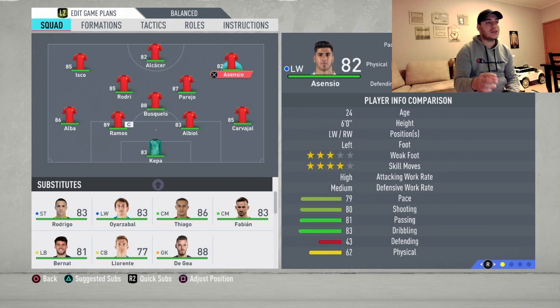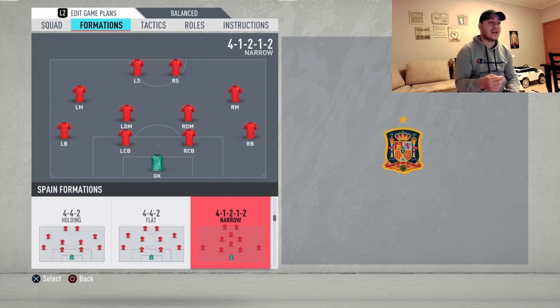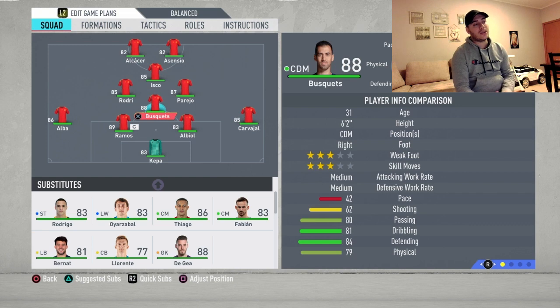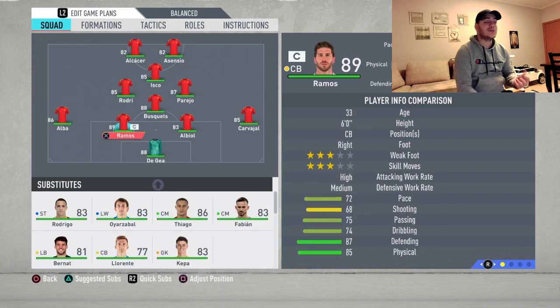The gameplay is gonna be so fast. Pace is not really the matter to this team, but they have a lot of quality and most of them are in the midfield, so you just have to take advantage of that. Formation: 4-2-2-2 narrow. I could not find a better formation and I think it fits perfectly because it's gonna allow you to play four midfielders, and Spain is very good in the midfield.